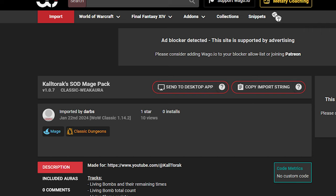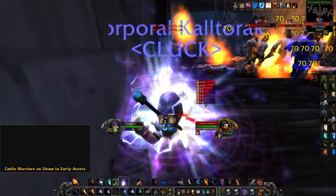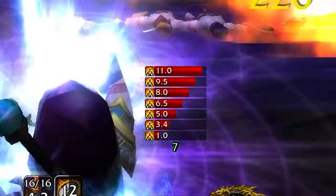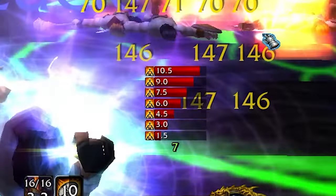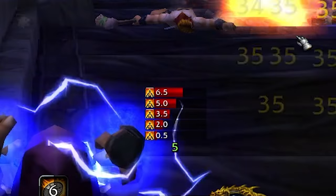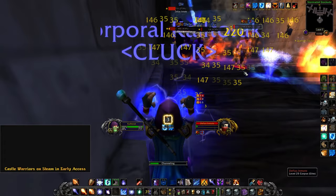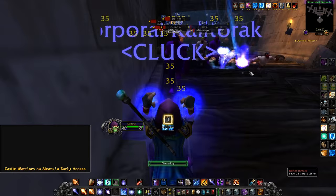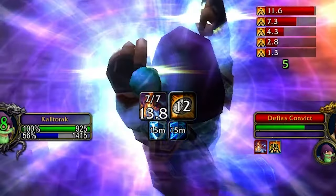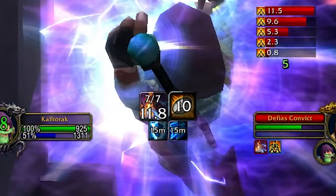You'll find a link to the Weak Aura in the description below, and it should be in all my videos going forward. My current favorite thing about this Weak Aura is the Living Bomb tracking. Not only does it tell you how many targets currently have Living Bomb, but it also has a timer for each individual explosion. It makes preparing for your kill phase so much easier, being able to track how much burst you have left during your blizzard. It also has the standard Living Flame mob counter, active remaining time on the spell, as well as how many mobs are in it.